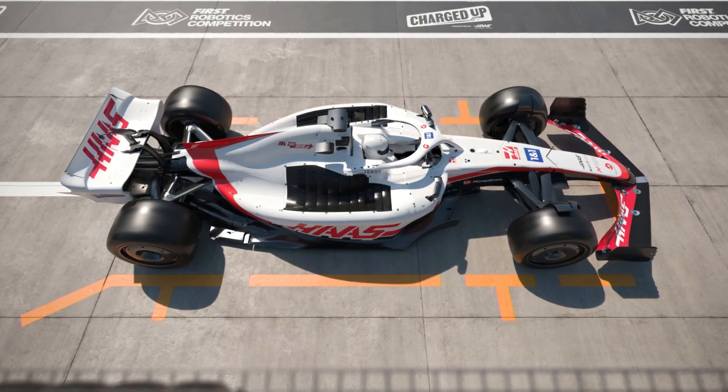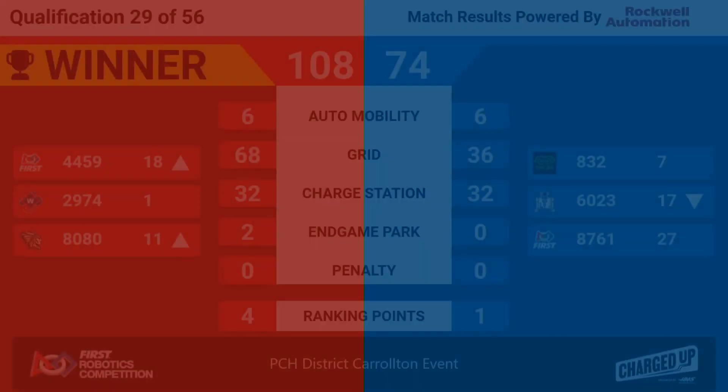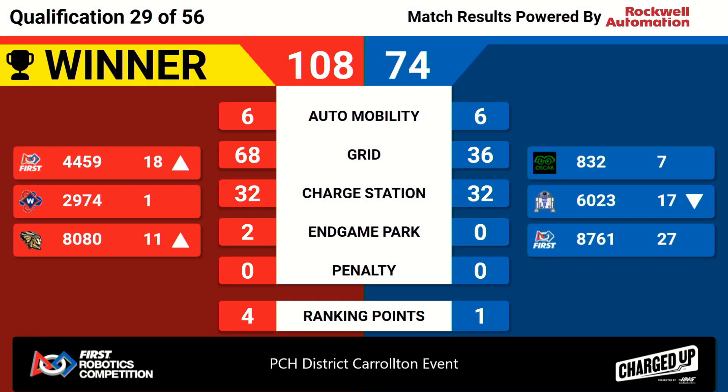The F1 is ready to go — let's see what color paint it leaves. The red paint, indicating the Red Alliance victorious with a final score of 108 to 74. Walton hangs on to its ranking at number one during that match.